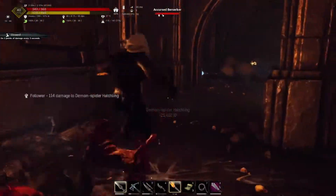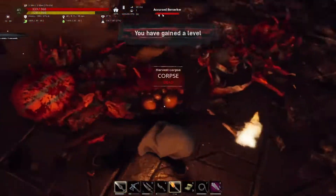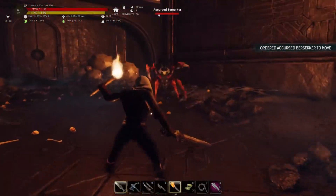Just like with most of the dungeons, you're going to send your thrall in to engage the enemy first. Then you can come up behind them and start sticking them with your short sword or your daggers, or whatever you prefer to use.